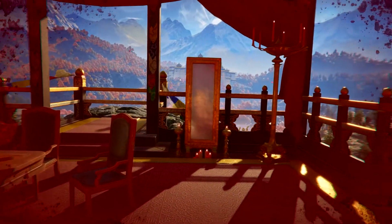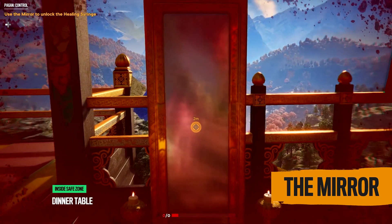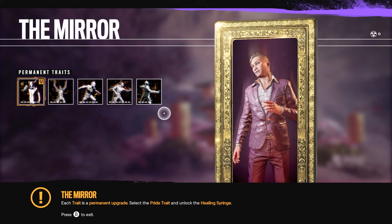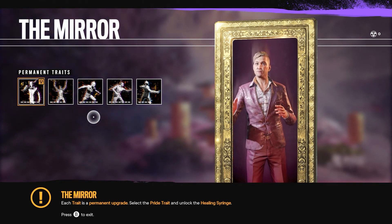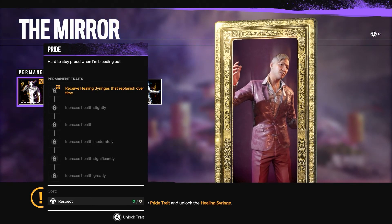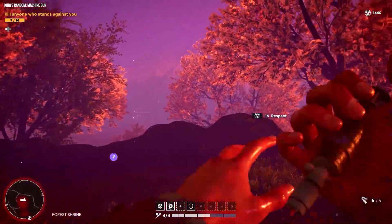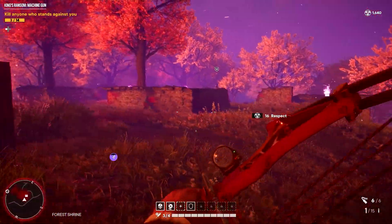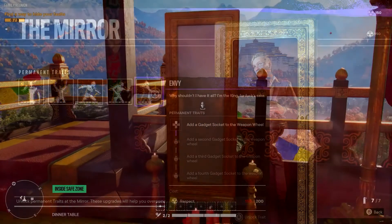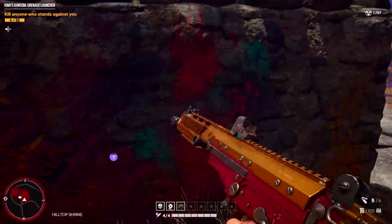When you first spawn at the dinner table in the Royal Palace, you'll be directed by Lakshmana to glance at yourself in the mirror and notice how tired and hurt you are. This introduces you to the mirror, which you'll use throughout the game to unlock various permanent traits that carry over between Pagan's runs. Pride is the first trait you'll unlock, which grants access to replenishing healing syringes. Another permanent trait we recommend unlocking early on is Envy, which adds a gadget slot to your weapon wheel for items like grenades and Molotov cocktails.